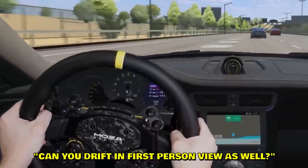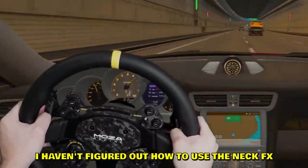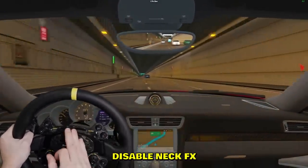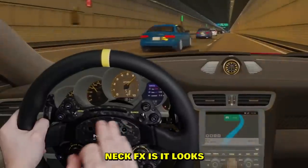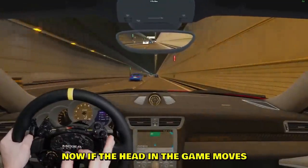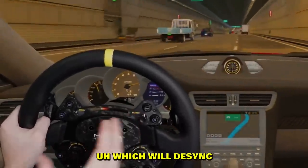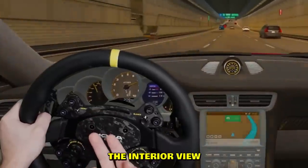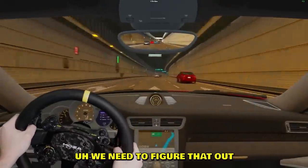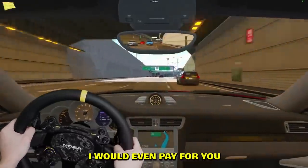You might ask: can you drift in first person view as well? We can, but there is a little issue — I haven't figured out how to use neck FX with the green screen. Neck FX looks at the apex, so your head in the game moves. If the head in the game moves, our wheel cam is not moving, which will de-sync the interior view and the green screen. If someone knows about that, let me know in Discord — I would even pay for help with the setup.